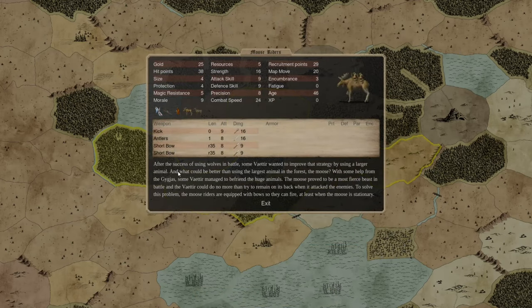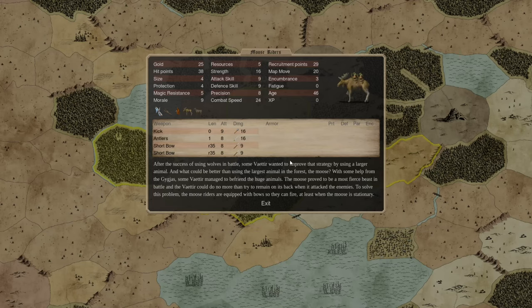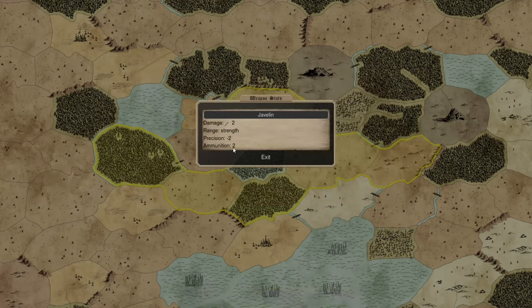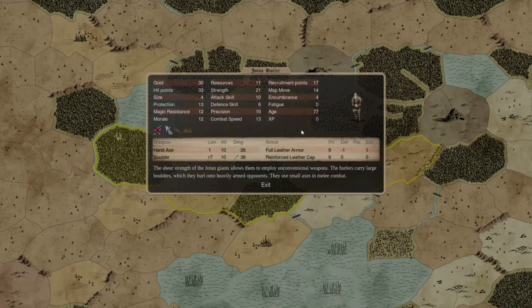We also have moose-riding cavalry, an archery unit — the goblin riders shoot a lot of arrows and are hard to kill compared to most archer units, though I don't expect to use them much. Then there's a significant array of Jotun infantry. Bondi I'll probably never use — basically just farmers. Javeliners we're using for expansion: a giant throwing a javelin is the size of a horseman's lance, so it hurts a lot. They only have two javelins each, but they're competent melee fighters in their own right, so they shoot then hold their own in melee.